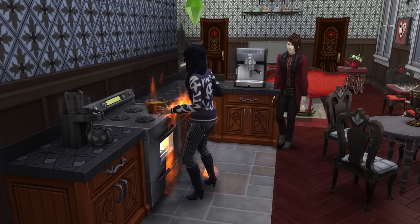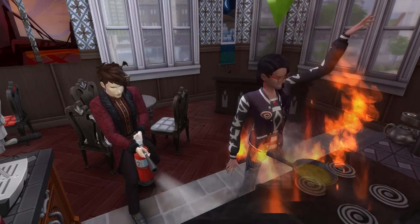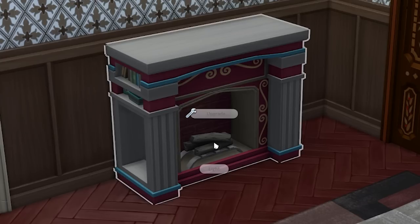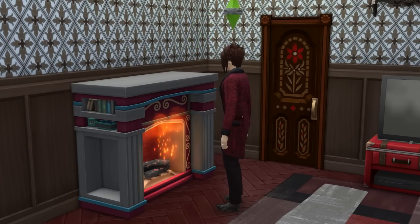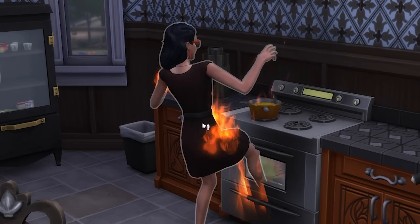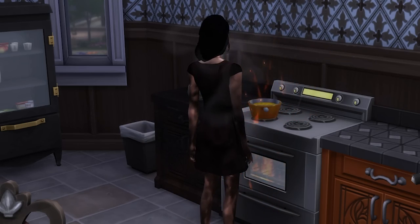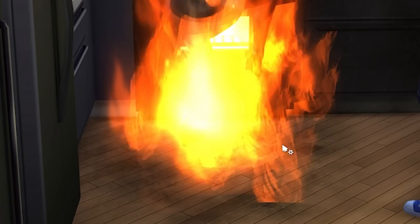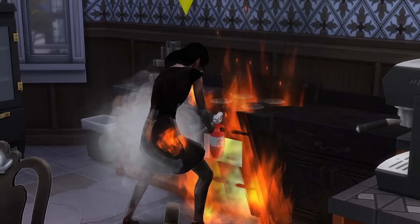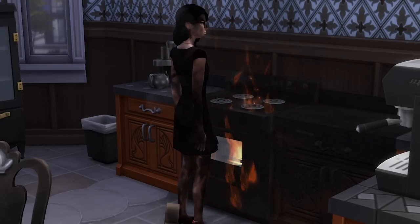The fear of fire will be given to a sim when they cause a fire, or sometimes from just witnessing a fire break out. This fear not only makes it more likely that you'll start fires, but it also prevents certain fire-related interactions, such as lighting a fire in a fireplace or warming yourself on it. To overcome this fear, you need to extinguish a fire yourself — specifically, a blaze that's separate from yourself, such as a fire burning up a floor tile. Note that the extinguish self interaction won't count, nor will putting out another sim who's on fire.